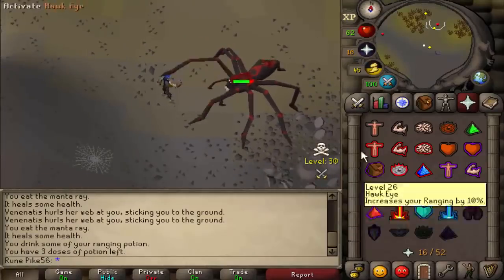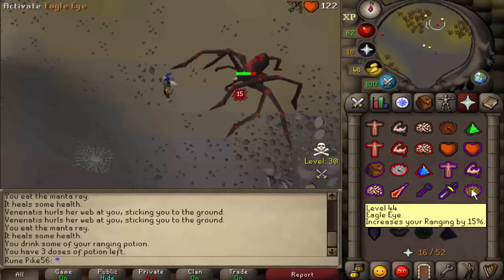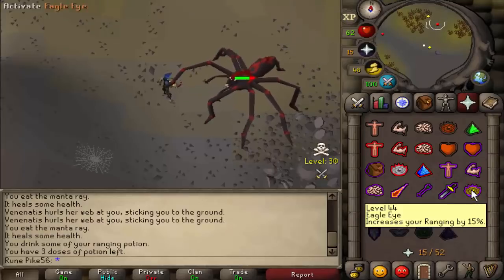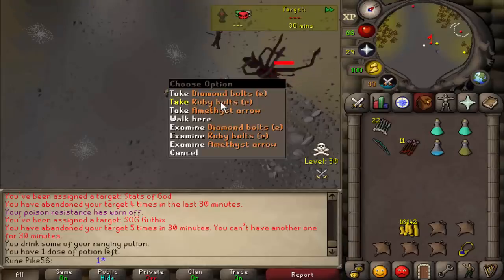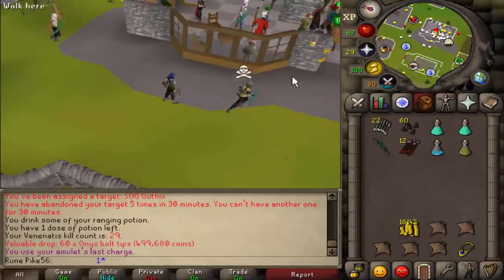I'm up to 27 KC right now and I'm not getting anything - I'm after those rare drops: snapdragons, onyx tips, or maybe a dragon pickaxe for a mil. Yes! Found an onyx tip - that's what I'm talking about, that's what we needed.